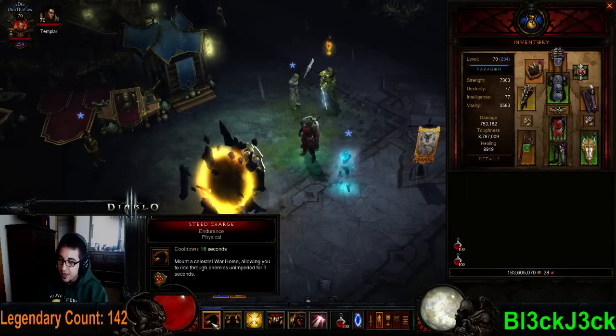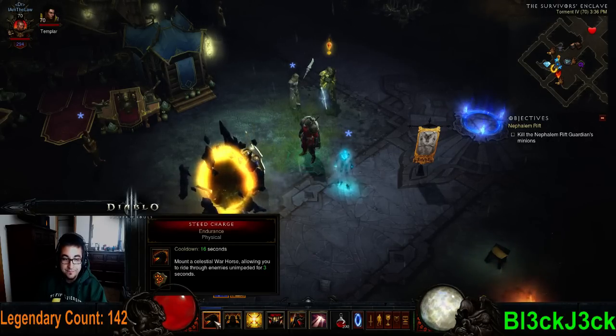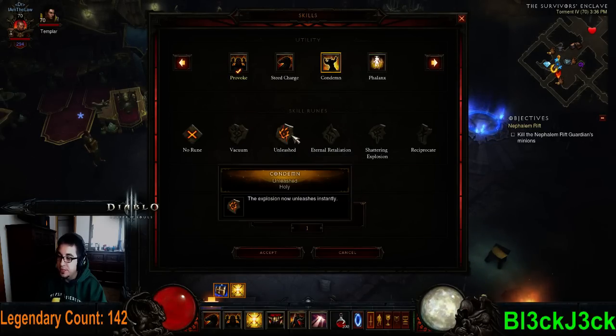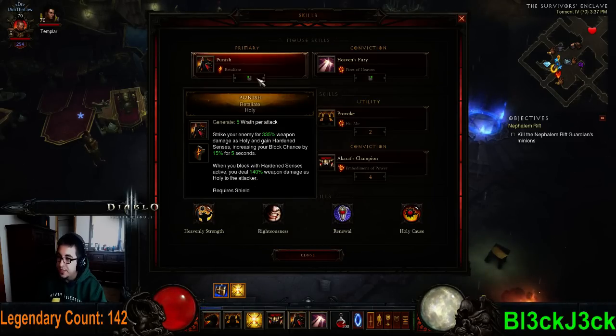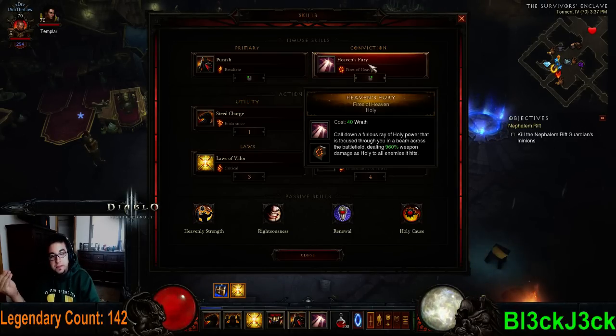So the skills I use: I use Steed Charge just to move around faster — this is obviously not required. Most often I see people using Condemn, and you can use the Unleashed rune to get more burst damage — it does right around 20 million damage in my build. Secondly, I use Punish. It seems like a good generator for me, and I use it with Renewal so I can sustain and gain life as I'm building up Wrath, in order to shotgun more people. Shotgun is where we get all our damage from — it shoots one ray that deals 960% weapon damage, and with Fate of the Fell that's three rays at 960%. That's what makes the build so good.